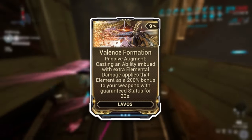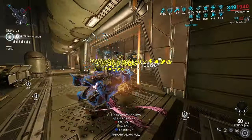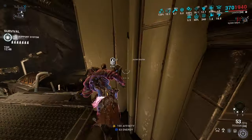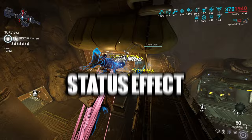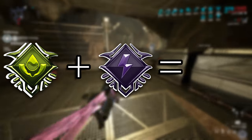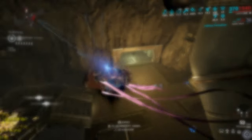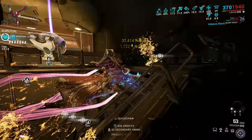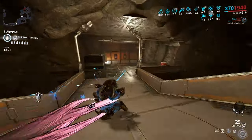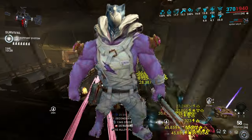Another thing I wanted to talk about is how Lavos went from zero to hero with an augment named Valence Formation. It allows Lavos to get an elemental damage bonus that acts like a mod and forces its status effect. The element can be a base or combined element, and you choose by holding the ability button for the element you want. If you have Corrosive on your weapon and activate Electric, the Electric is added to the combined Corrosive mods, but you'll also proc Electric status — opening some great modding ideas. Saryn is absurdly strong with this setup, but at this point Saryn goes where she pleases.